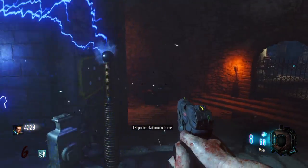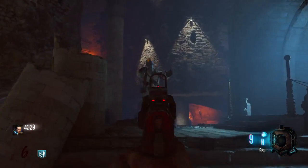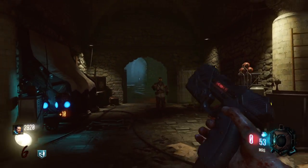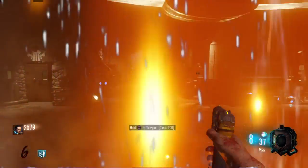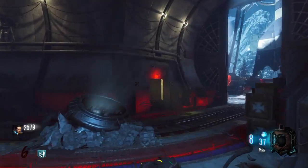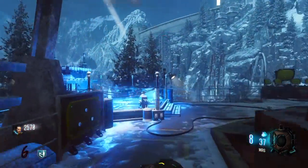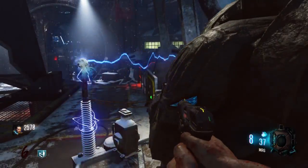Obviously there are three locations like this, and you need to go to all three of them. The first two you teleport, and then the third location — they can change locations, so the three locations are a random thing every time. Once you get to the third location, wherever that is, the Pack-a-Punch will be there waiting. The third area is right here, and Pack-a-Punch.